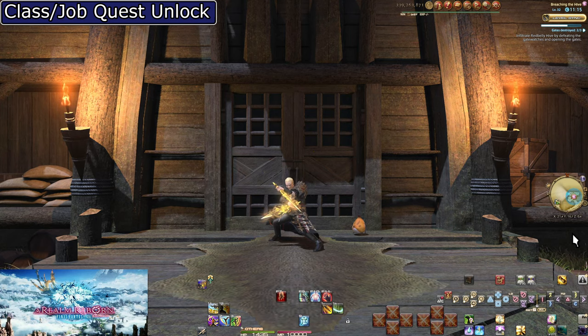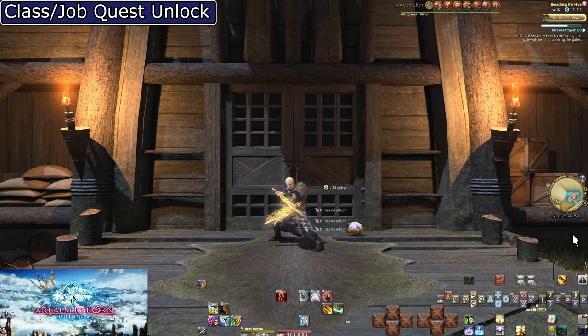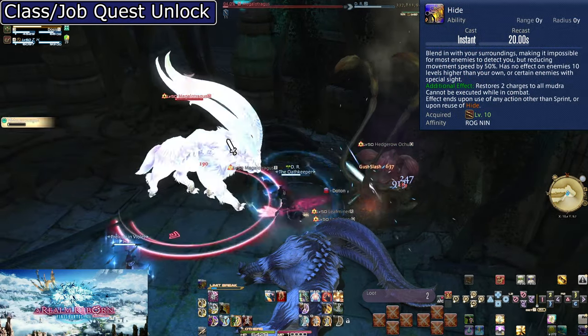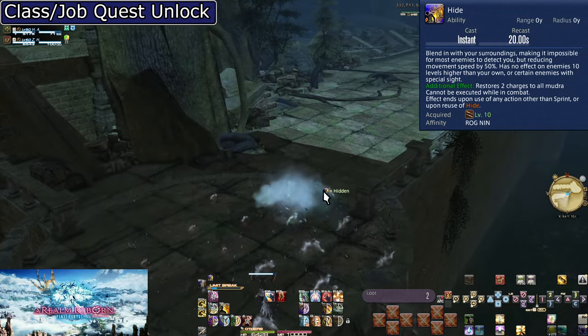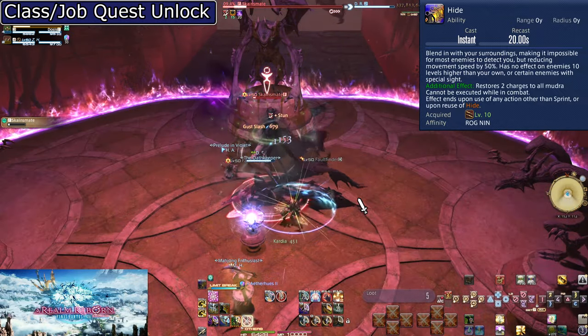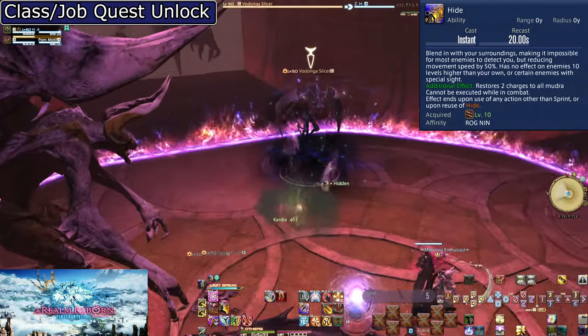There's one more interaction: with Hide. If you kill an enemy after using both charges of Mudra and press Hide, all charges will be restored. Between battles, you can get charges back instantly. This is good for wave-based situations or when the walk between encounters is short.